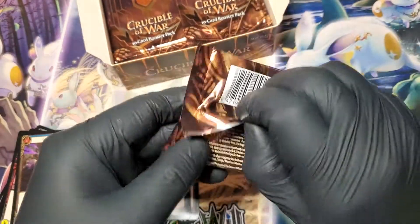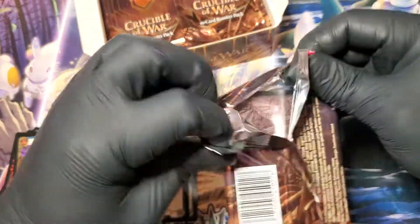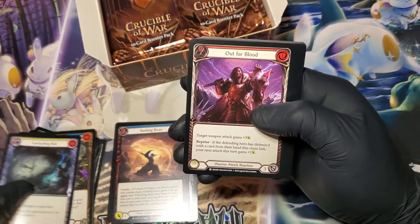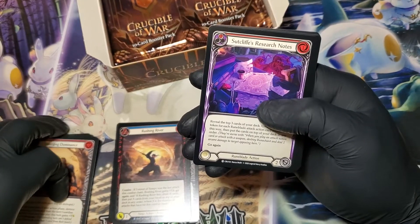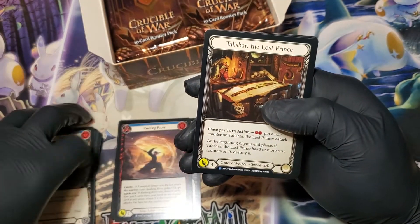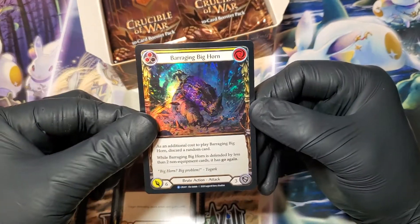I'm a little nervous right now, I'm actually even having trouble opening up the packs. There's a lot of good cards in here to crack in cold foil — there's a lot of value in this box. Forboding Bolt, Out for Blood, Rousing Aether, Emerging Dominance, Sutcliffe's Research Notes, a Sleep Dart, Swing Fist, Think Later. First rare: Talishar, The Lost Prince. Reinforce the Line. And then foil rare: Baraging Bighorn.